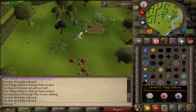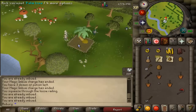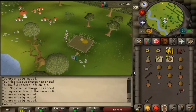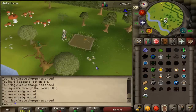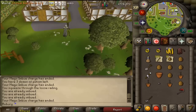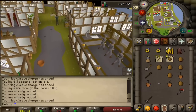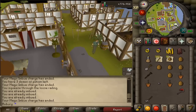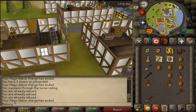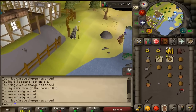You probably want to get Tree Gnome Village and the Grand Tree quests done, and I suspect most of you doing farming at this level already have them done. That's the fastest way to get to this patch. The last patch I usually go to is Catherby. You can use the Catherby teleport spell if you have the magic level required — I think it's around 87 magic. If not, you can easily use a Camelot tab or Camelot teleport, which has a much lower level requirement, and that's probably the best way to get there.